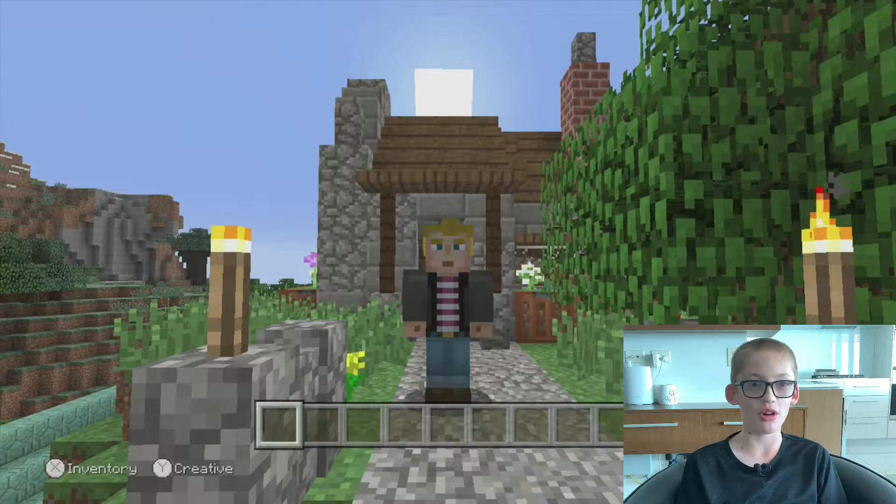He also has a backyard here with a nice little outdoor patio. And then if you look down there, there's one of his friend's houses. Down where I'm walking down the stairs now, that's another character's house.